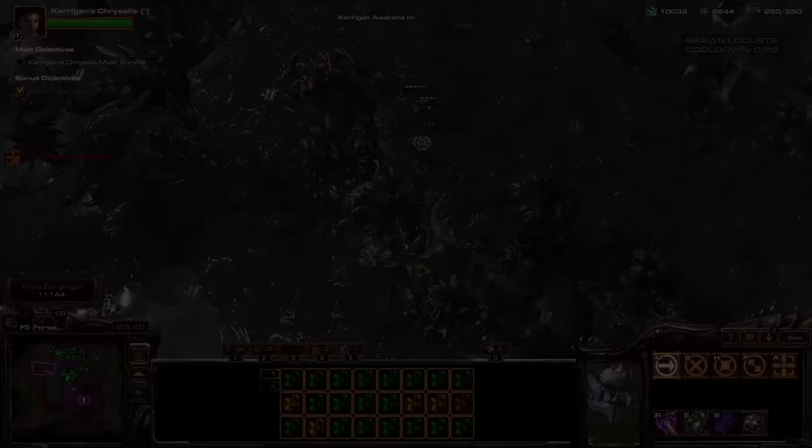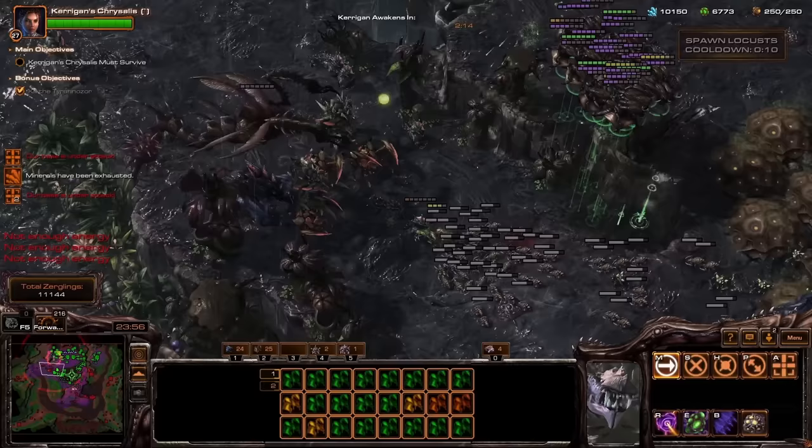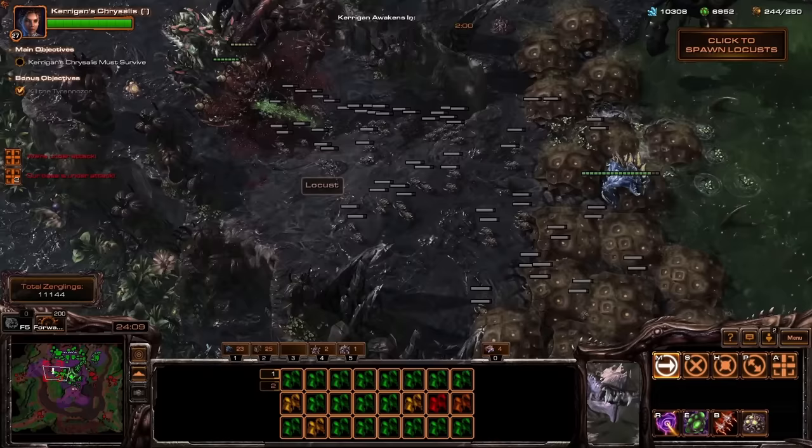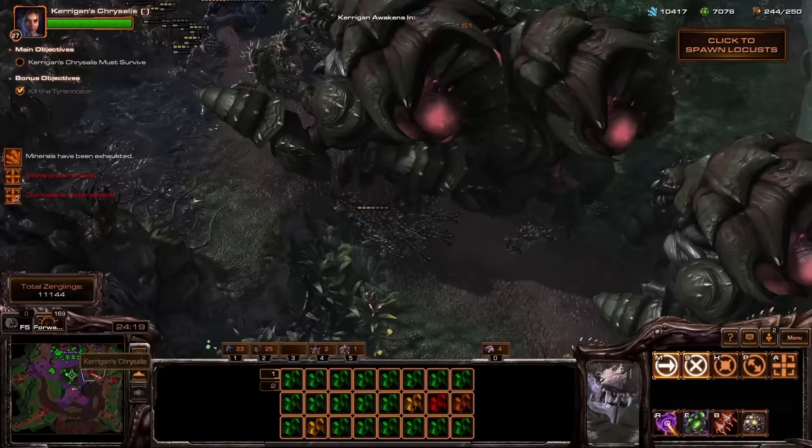The rest of the mission goes pretty smoothly. One thing about Real Scale is that Kerrigan is far less important to a full Zerg army, meaning that not having her isn't as big of a loss. This is a design that I love — having a very strong unit instead of half of your damage from one unit is a lot more reasonable. It means she's still very important, but she isn't the entire campaign.